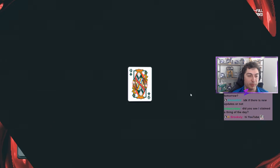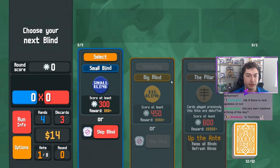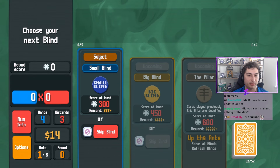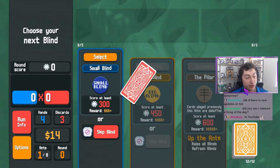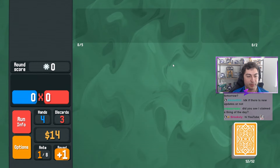Fumbling my intro but let's jump into it. Brookslee says hi YouTube - YouTube please say hi to Brookslee. They really want us to re-roll this boss blind. You know what we're going to do? We're going to re-roll the seed. Alright, now let's jump into it.